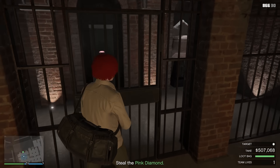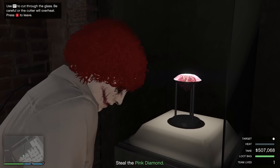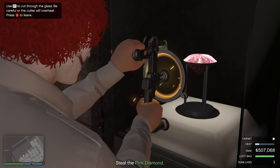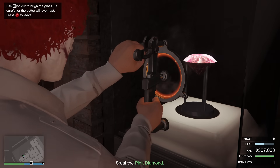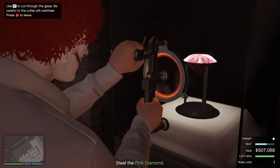Once we're into the vault, the most effective way to break the glass is to hold down the button until it gets right about to the point where it's going to overheat, then let it cool down basically all the way, and do the same thing. Do that four times and you'll have the item.